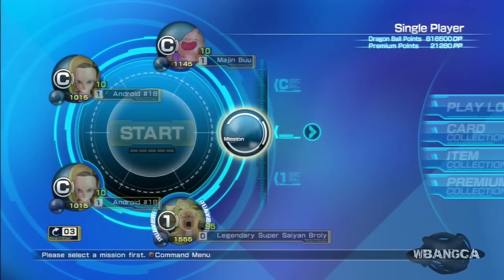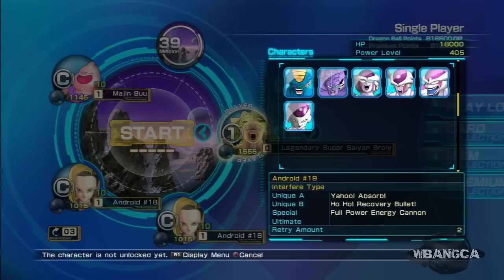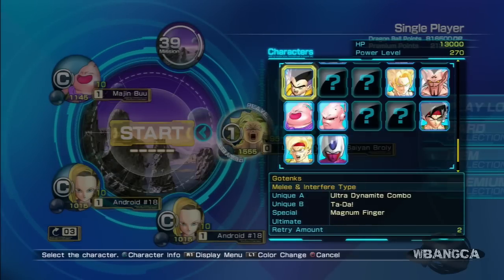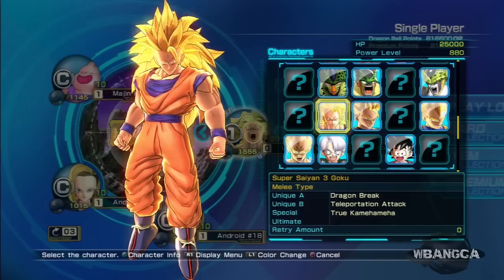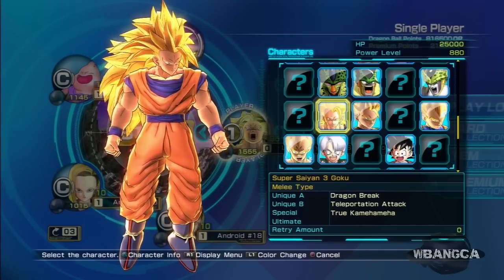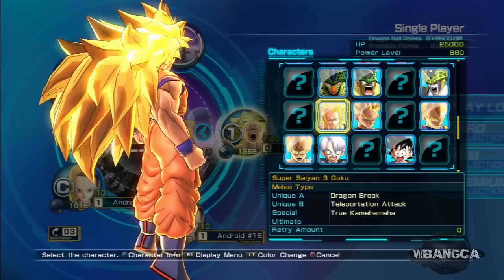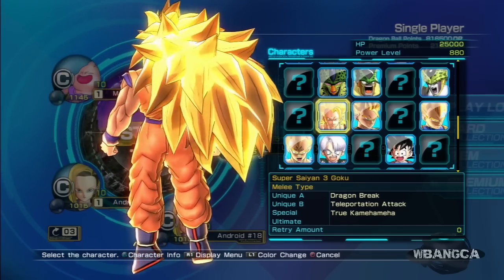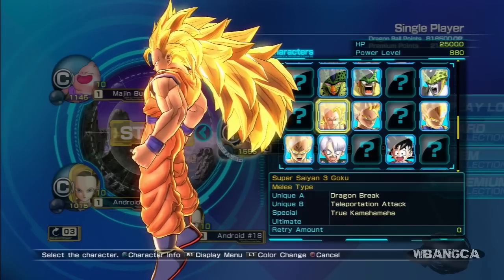Wait until the loading screen is done and then we're gonna take a look at Super Saiyan 3 Goku. So he's right here — oh, this is just so cool. Look at that long hair. He has an HP of 25,000. Not that much, but look at that hair — that is some crazy hair.